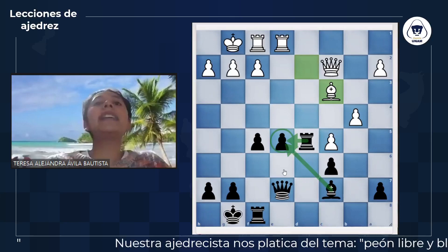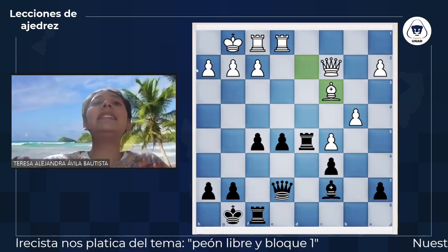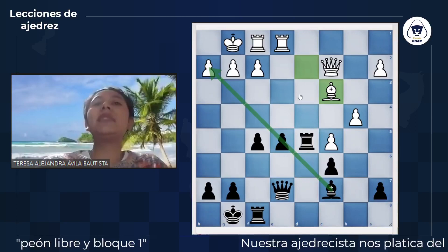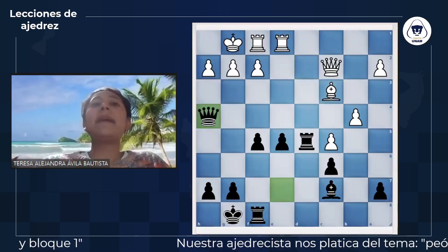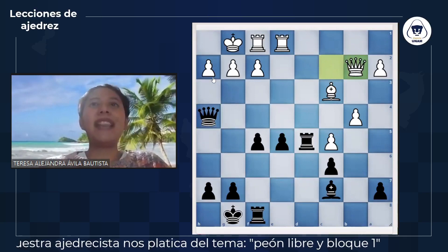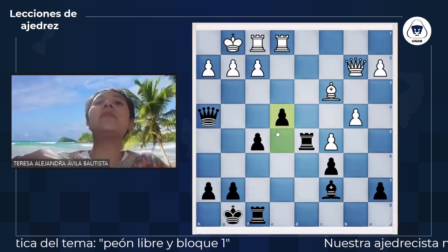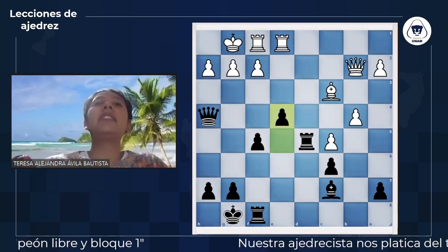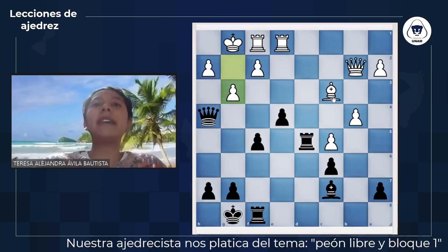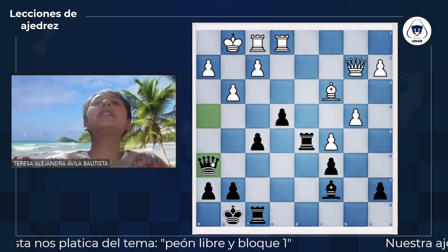Nuestra dama en E7 parece que no tiene mucho futuro; siempre hay que ver cómo podemos trasladar nuestras piezas a lugares mejores. El alfil de C7 está mirando hacia el enroque blanco, amenazando la casilla de H2. Las negras vieron que si llevaban la dama en H4, pueden avivar esta diagonal y lograr amenazar mate con dama por H2. La dama se colocó en B2 y descubrimos la diagonal amenazando dama por H2. Las blancas jugaron G3.